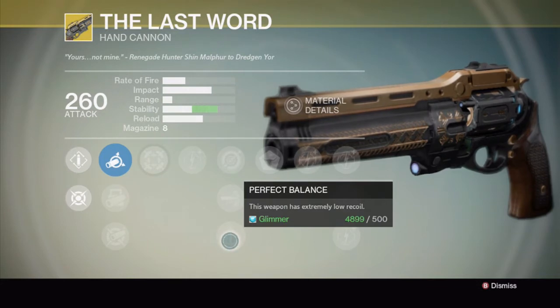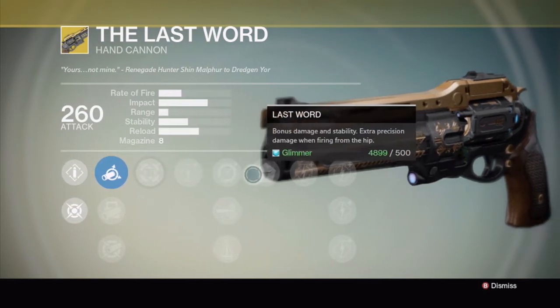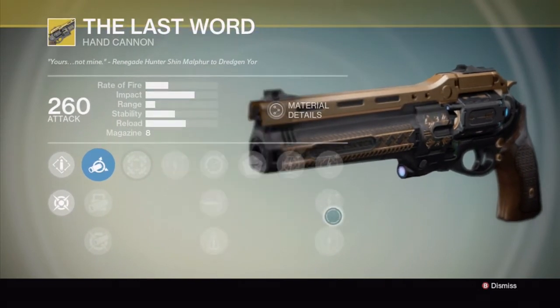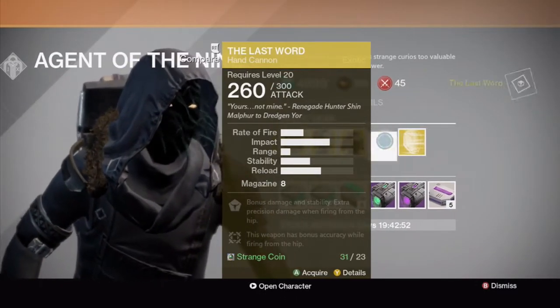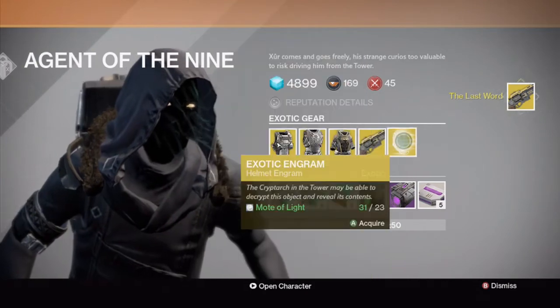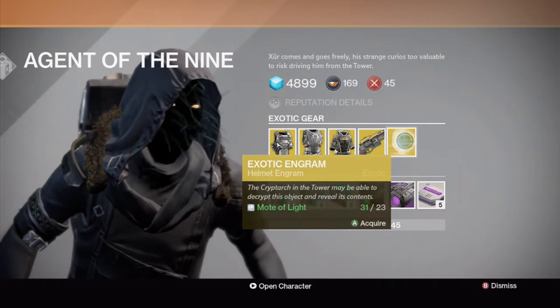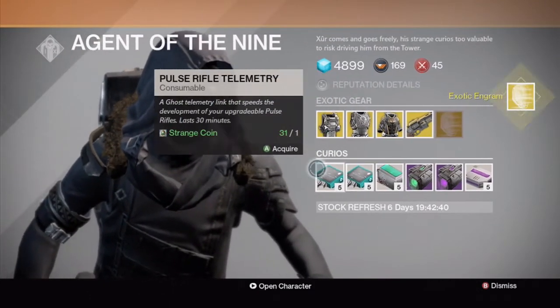Perfect balance: this weapon has extremely low recoil. And what makes this exotic is The Last Word — bonus damage and stability, extra precision damage while firing from the hip. So if you had Hip Fire and that perk together, you could just roll through and hip-fire everything. It's got upgraded damage, so I am going to pick this up. That's one for me. And this is the Exotic Engram — I'm going to pick that up as well.